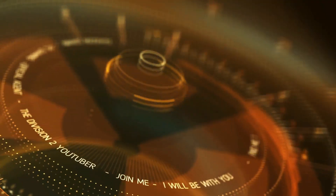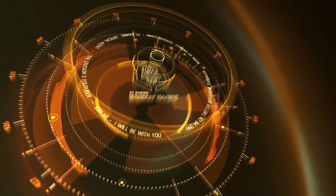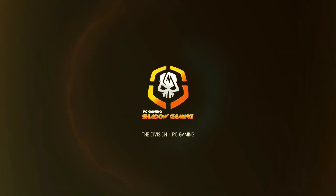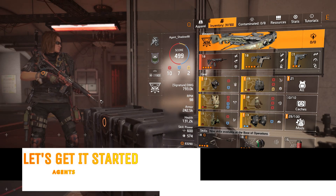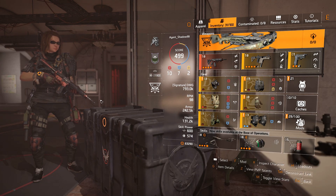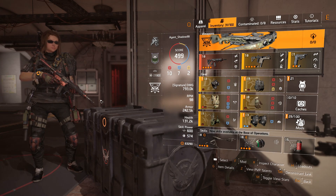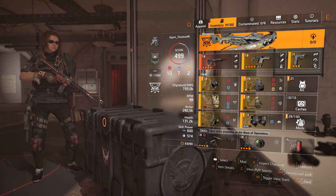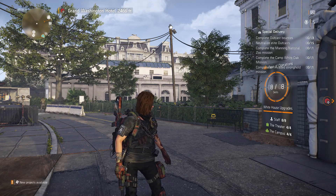Hello agents and welcome to Shadow Gaming. Today's video we're going over the build I did the gameplay footage for yesterday — this is the Eagle Bearer solo build. I understand a lot of solo agents would never have the Eagle Bearer, but of course to get it you need to be in a group. After you get out of that raid with the Eagle Bearer, you can solo all day long.